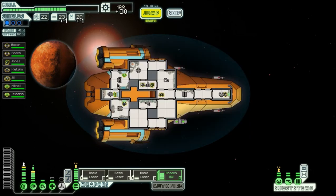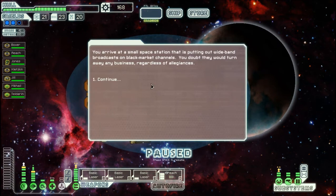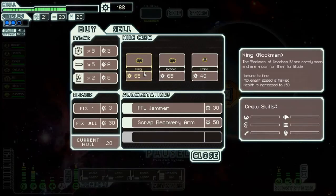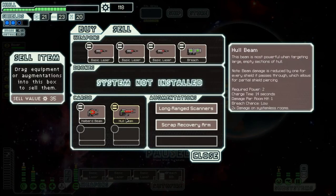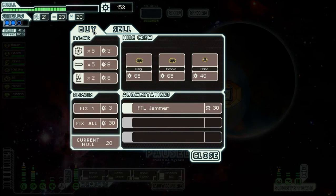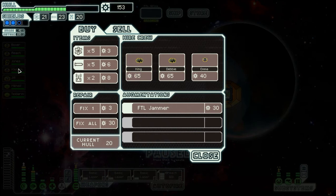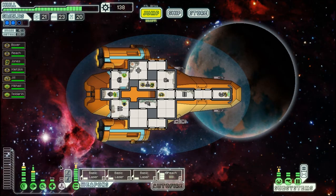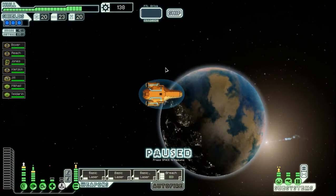Ship explodes, leaving behind a substantial collection of useful material. Go to the store next — hopefully there will be a cloaking generator or bomb weapon of some sort. You arrive at a small space station putting out wideband broadcasts on black market channels. Scrap recovery arm — that's definitely worth getting. We'll sell off the hull beam; don't really need that. I like the Halberd Beam better anyway. Don't want to hire any of these crew — Rockman costs 65 scrap, and I'd rather save the scrap for something else. We'll fix a bit of damage and keep jumping.